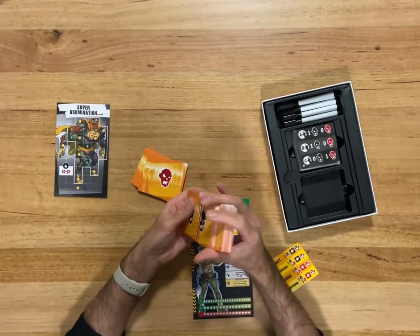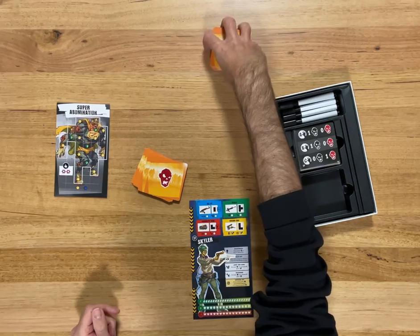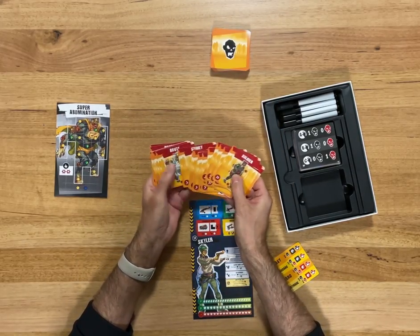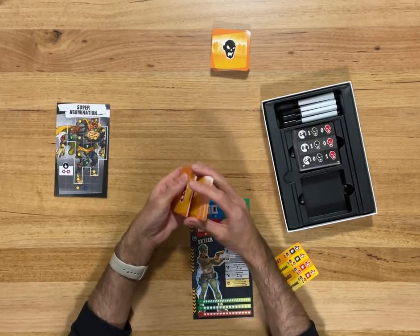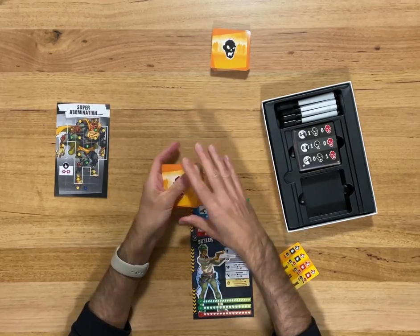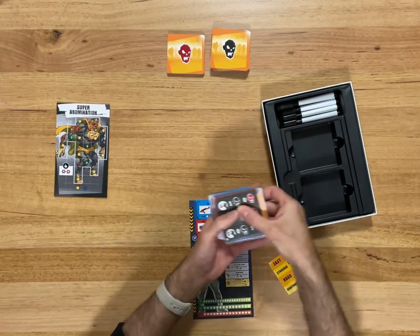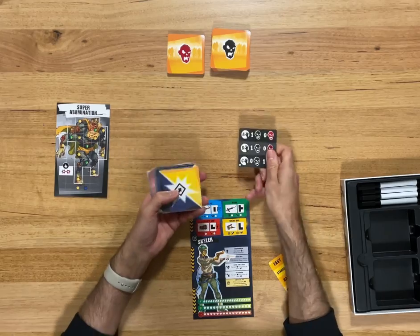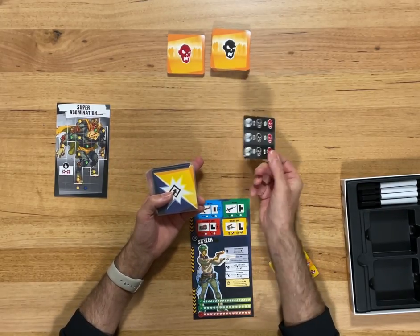I'll give them a bit of a shuffle. We also have our red zombies which are soldiers, stinkies, bombers, and brutes — these are the more vicious zombies that will come out. These are shiny so we're going to be writing on those, so I haven't sleeved them. Other things we need out of the box is our spawn card, which comes in black and red flavors for harder or easier.